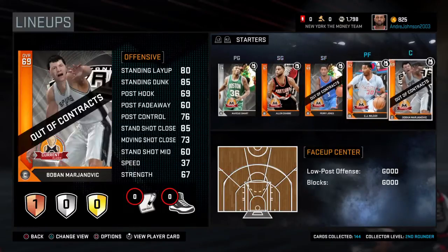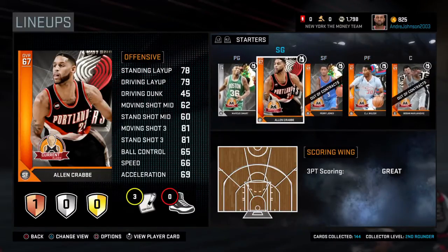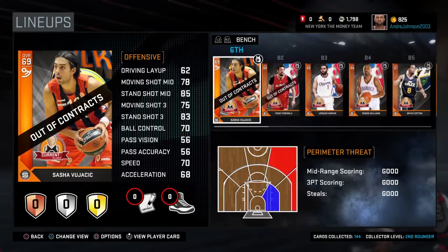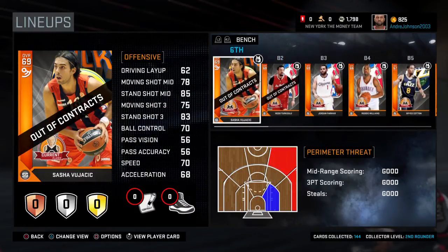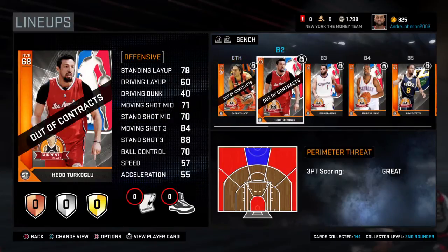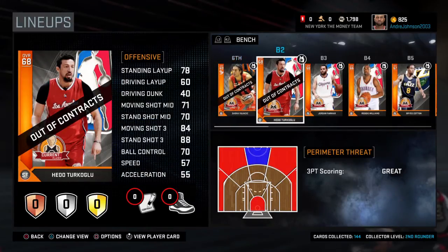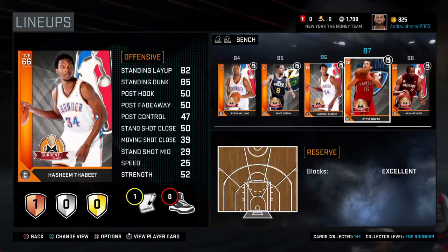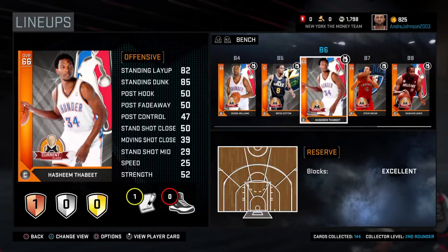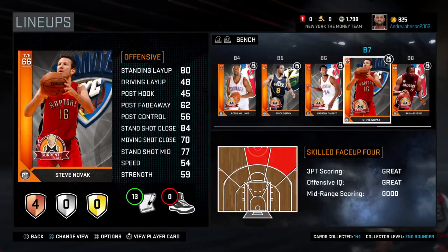On the bench I have a couple of three-point shooters — open three-point shooters. I have Sasha Vujacic, I believe — I apologize if I get the name wrong — Hedo Turkoglu, Jordan Farmer, and the new addition, Bryce Cotton and Steve Novak.